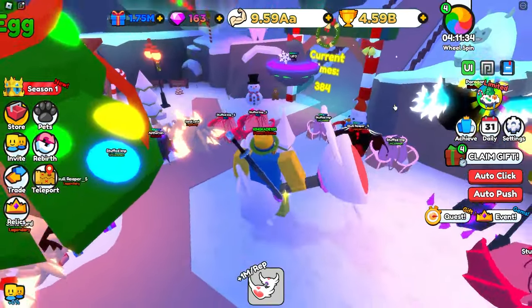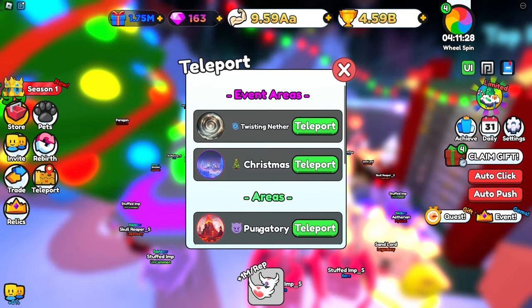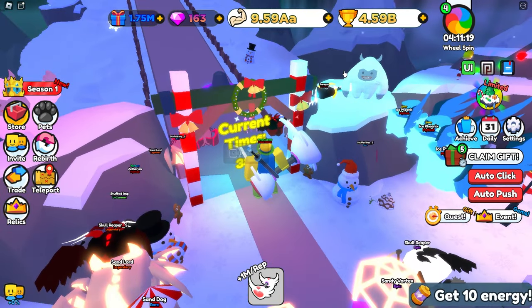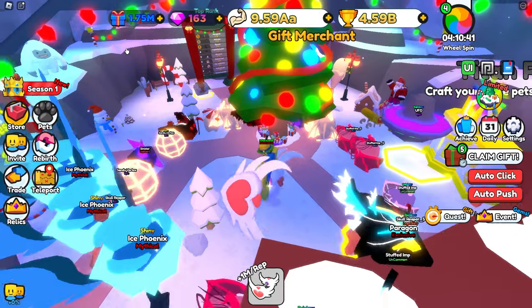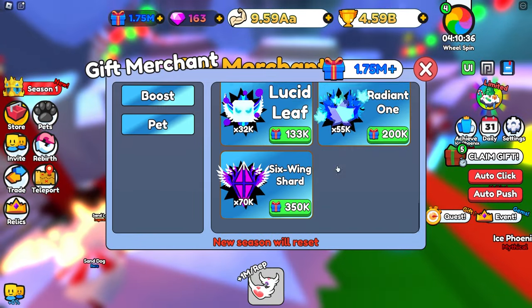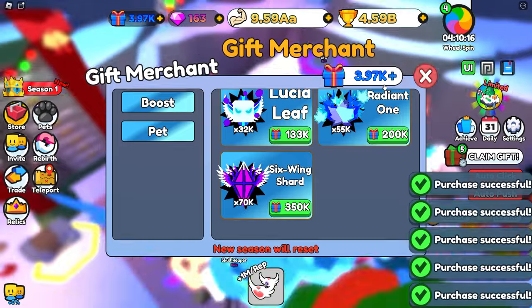It's now the next day and I've been AFK in this Christmas event world. They have a Christmas event going on where you can teleport right over there instantly. Over here they have this little boulder thing that you push, and every time you get to the top you get more of this present currency. I AFKed it overnight and we have 1.75 million presents. We can go over to the merchant and get some pretty good pets. Let's go ahead and grab some of those — we now spent all of them.